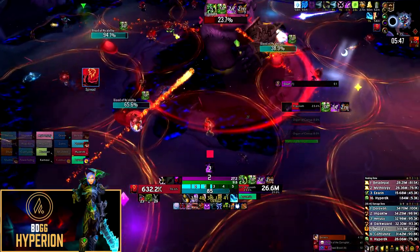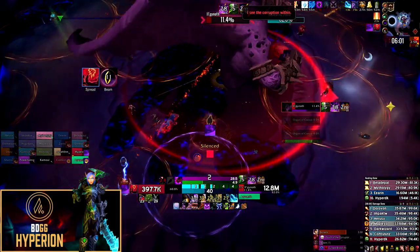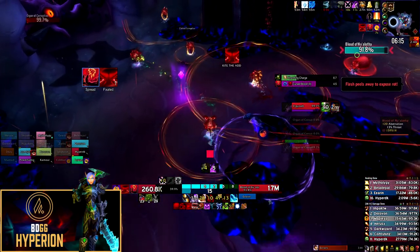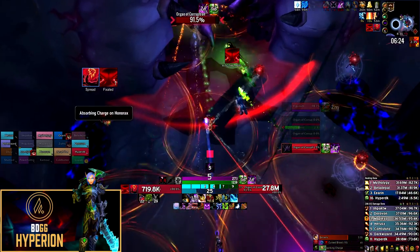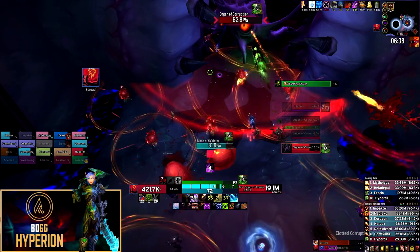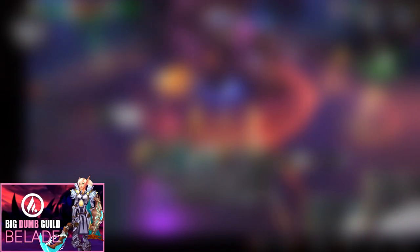With the no dispel strategy, correct cooldown usage is critical. When your circle reaches max size — especially in the last phase — you take significant damage, so timing your Healthstone, health pot, and defensive cooldowns around your Cursed Blood debuff is very important. This applies to intermission too: if you're targeted by the Clotted Corruption's charge while your debuff is near max size, you'll take a huge burst of damage; use a personal cooldown or call for extra healer attention. Immunities like Cloak of Shadows, Anti-Magic Shell, Divine Shield, and Ice Block can prevent application of or fully dispel Cursed Blood — just make sure the circle is as small as possible when you use them.